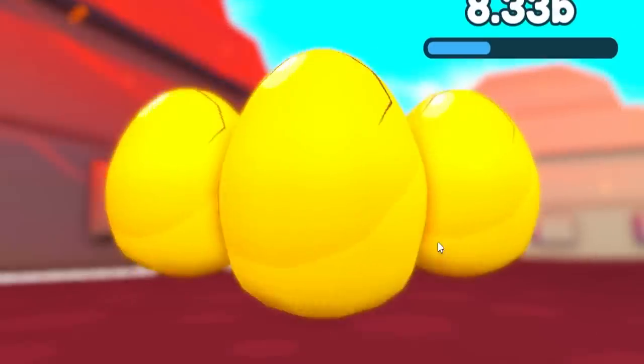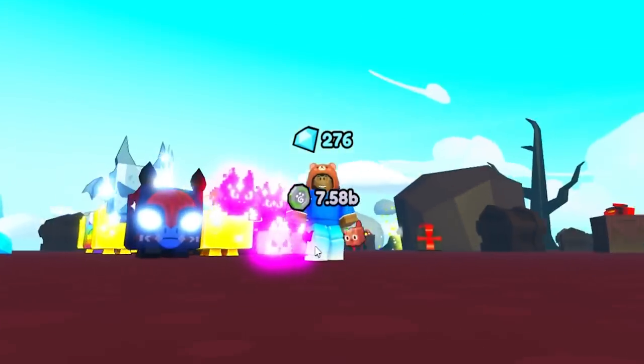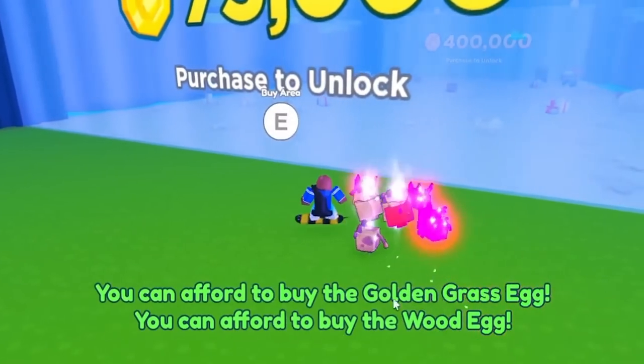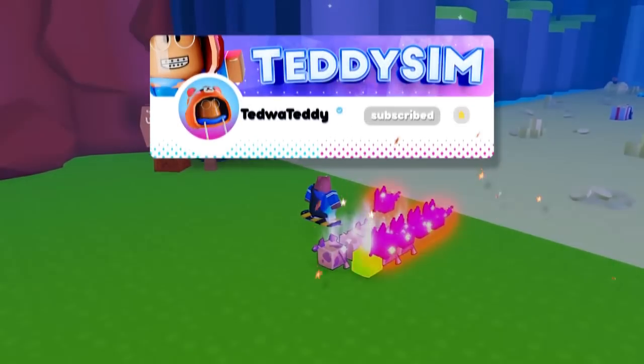So infinitely hatching eggs whilst breaking coins, vaults, chests, presents, and even crates is the fastest way to make progress for your mastery to access hardcore mode in Pet Simulator X. I may have been a little late for this, but make sure to subscribe before 200k to become an OG, and peace!